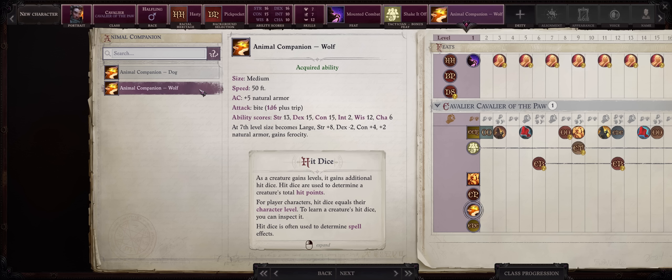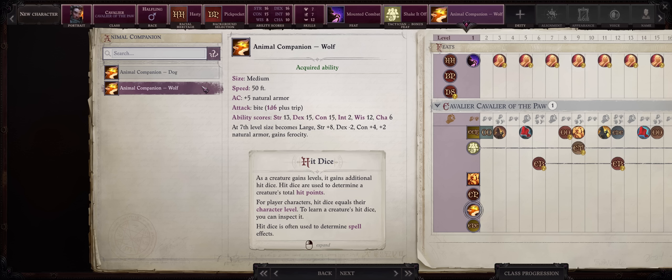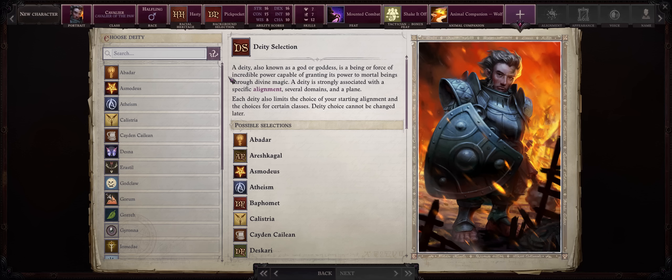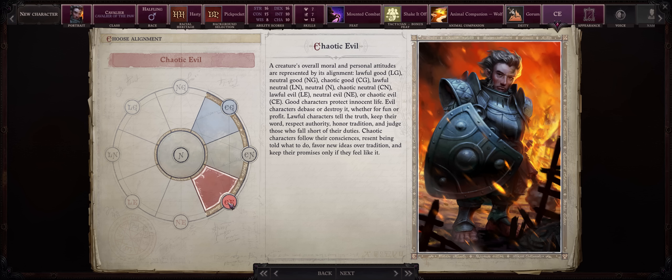Then choose either the dog or the wolf. The wolf has a little higher starting dexterity, which means one more armor class and also higher speed — I would personally go with the wolf for this build, but the dog is fine as well. As far as deities, since we are going with demon, any deity that allows evil alignments or at least chaotic neutral works. I like choosing Gorum, the god of battle, and then you can go with chaotic evil or neutral.